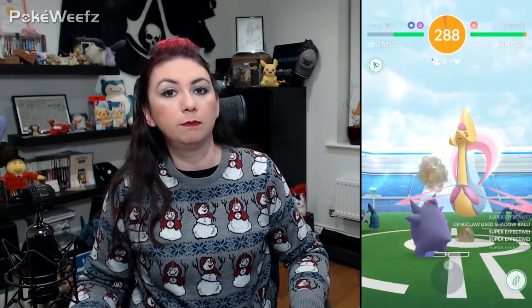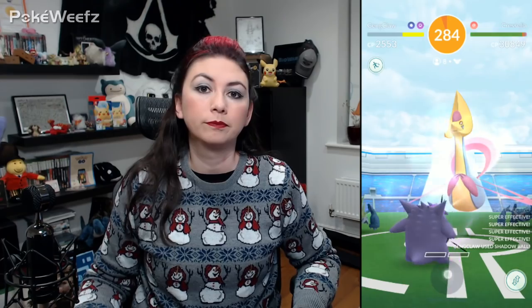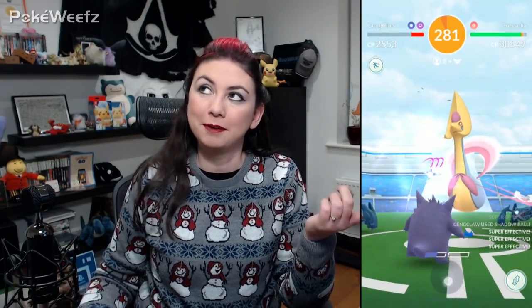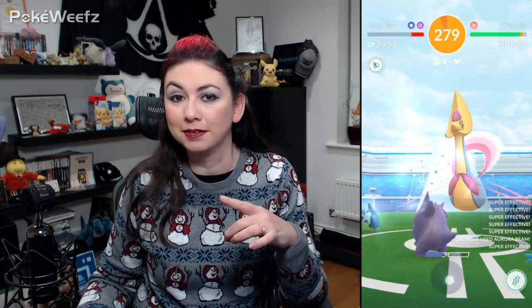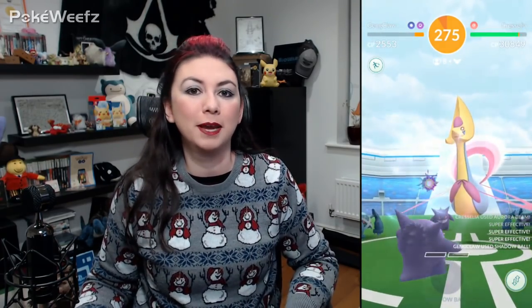If this will be your first battle against a Psychic type, Mewtwo with Shadow Ball will be the top counter for Cresselia — though you can only get Mewtwo if you've already battled a Psychic type before.